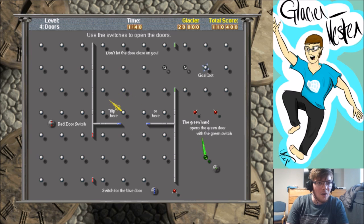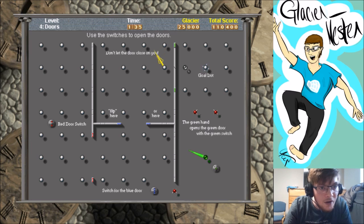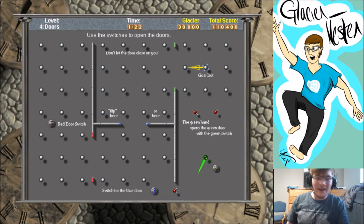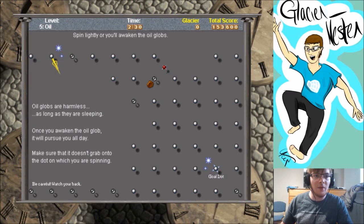This game — when I found it, it was from my aunt. We're gonna wait for this green door. The green hand opens the green door with the green switch. How I got this game originally was in a pack of games called Java Work Break Games, or something like that.